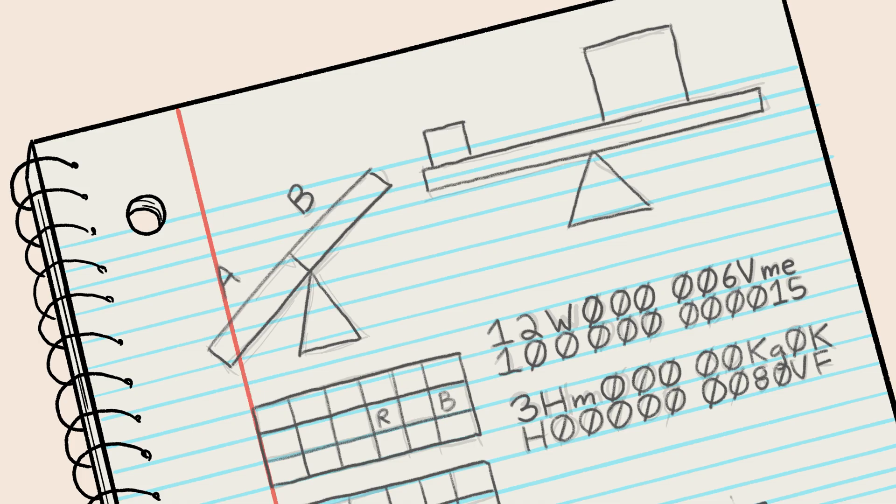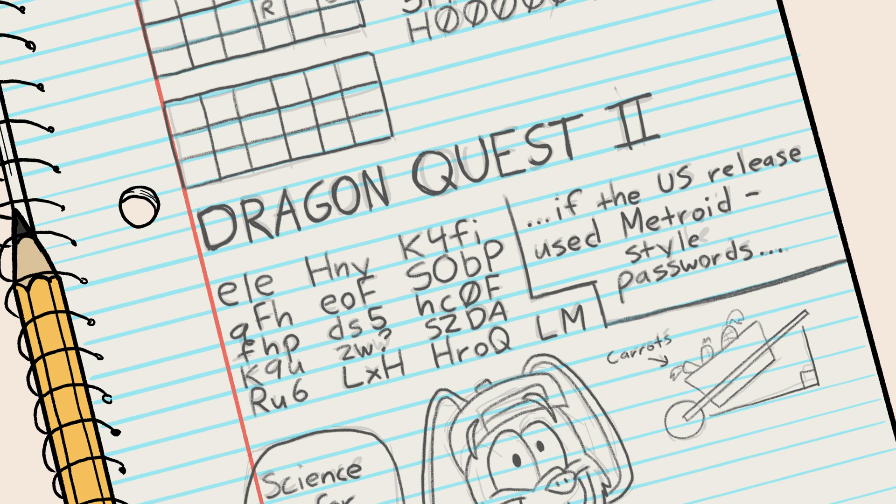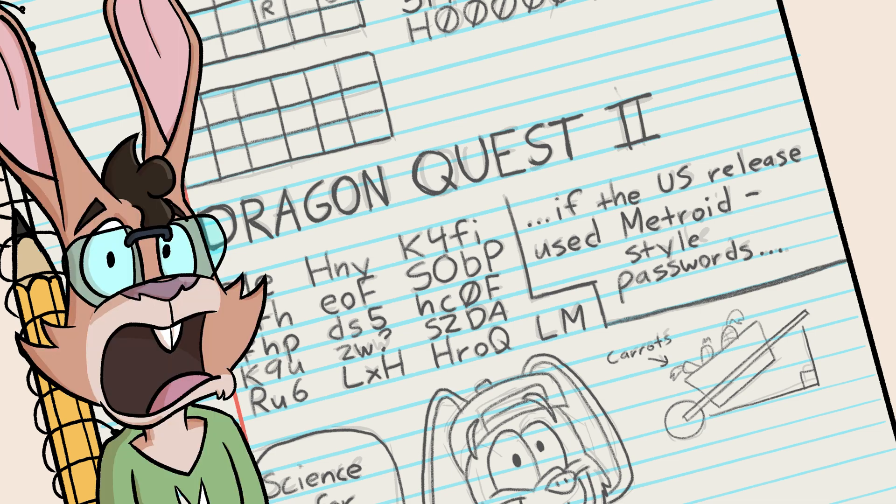And if you think it's hard to write those 24 random characters down in an old science notebook from last year, Dragon Quest 2, released in Japan, used 52 spaces, each one containing one of 64 different characters. This password weighs in at 312 bits, or 39 bytes of data. That's a big freaking password!